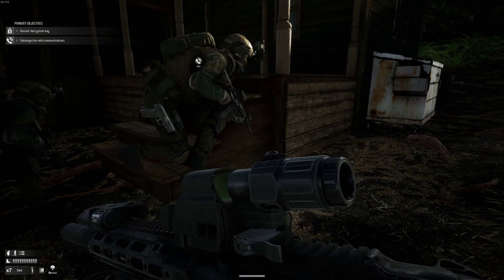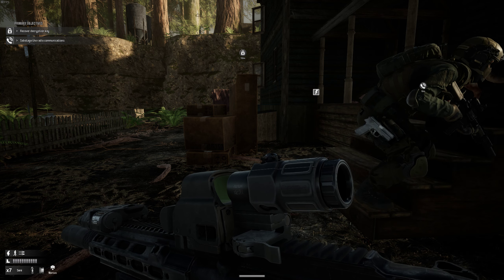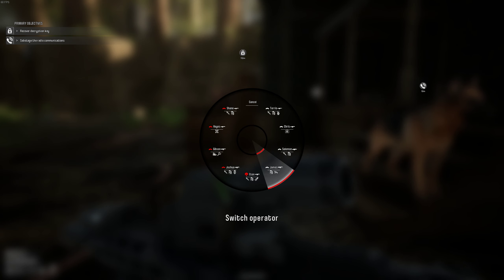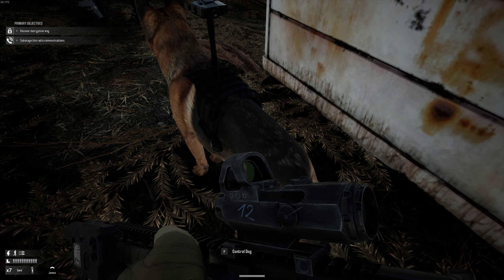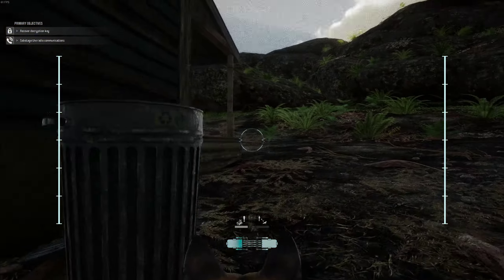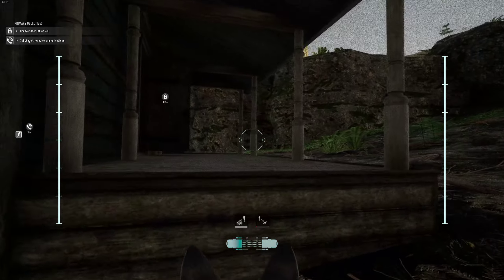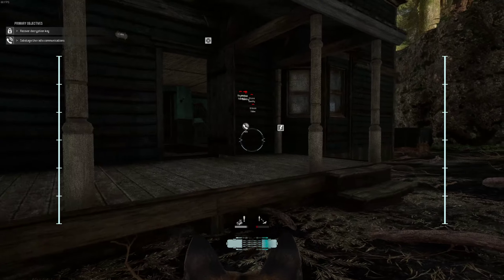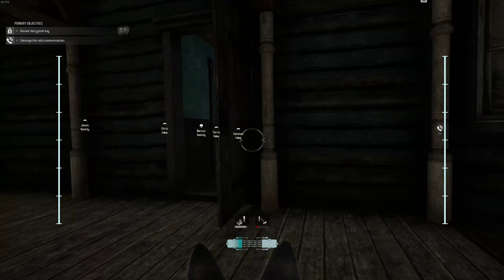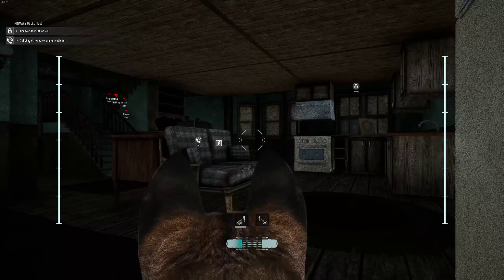My guys are deploying left and right. I'm going to get the dog handler again since he's alive and the dog's alive, and try to control the dog again. The thing about controlling the dog is it can only stay under control for so many minutes, depending on the skill of the operator. After that you lose control of him — he doesn't die. I'm using the dog to go inside and try to find out if anyone's there.